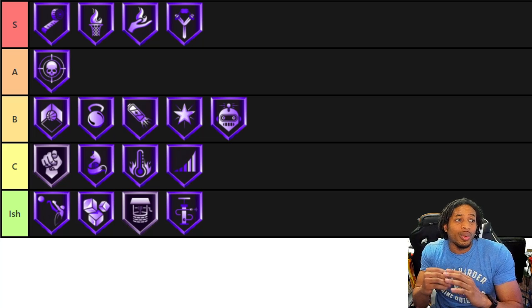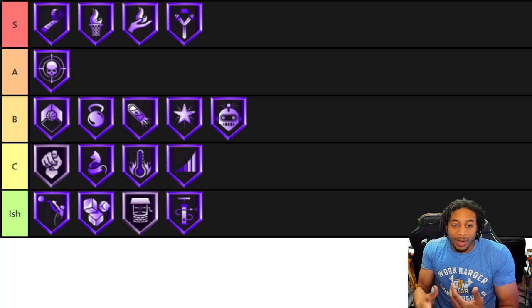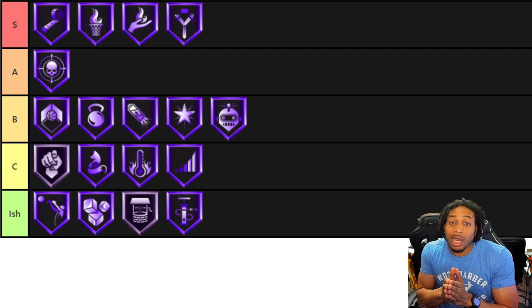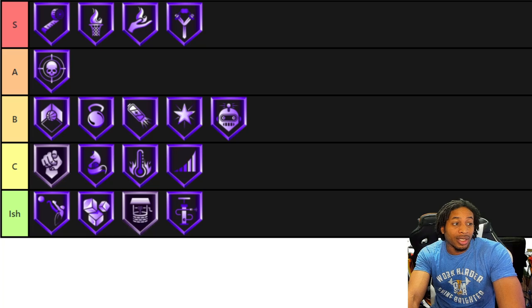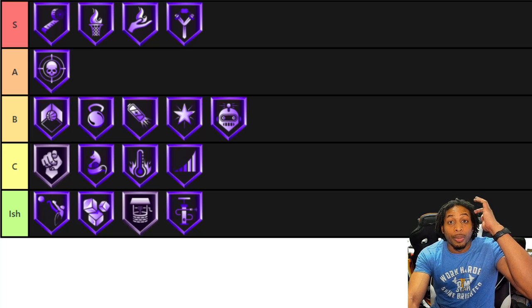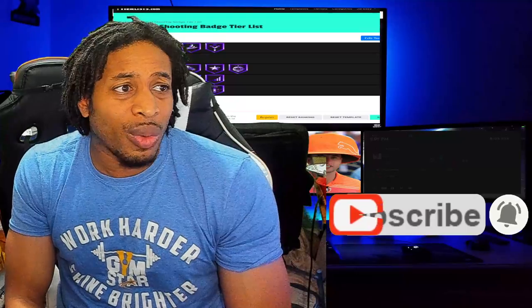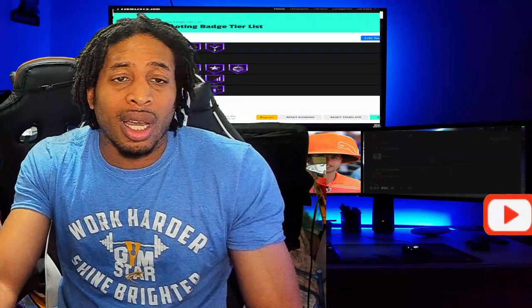Let me know what you guys think — do you agree with this in terms of importance and effectiveness? There are a lot of badges that are very effective in the game, but you might not want to use them because you don't have the badge points. This doesn't look all that different from the 2K Labs version. We've got Deadeye and Green Machine in different spots, but everything else lands in similar tiers. Let me know what changes you would make down in the comment section. And I'm going to holler at y'all next time.